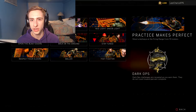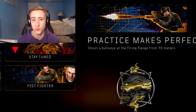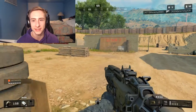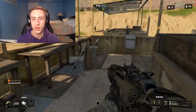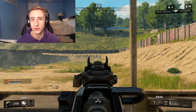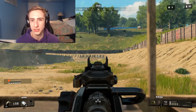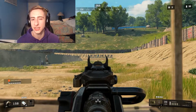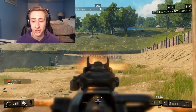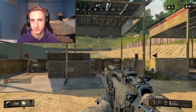The sixth dark ops challenge is called Practice Makes Perfect, and the description says to hit a bullseye at the Firing Range from 90 meters away. Land at the northern shooting range gallery area at Firing Range. Get any gun — a sniper rifle or AR works as long as you can see the targets. Aim down sights and try to hit the red middle bullseye. Every time you shoot it, it spins around; just follow your tracers to confirm you hit center. I got this first try.